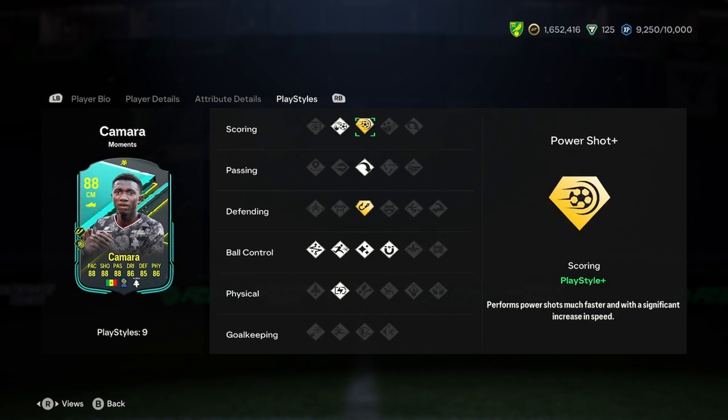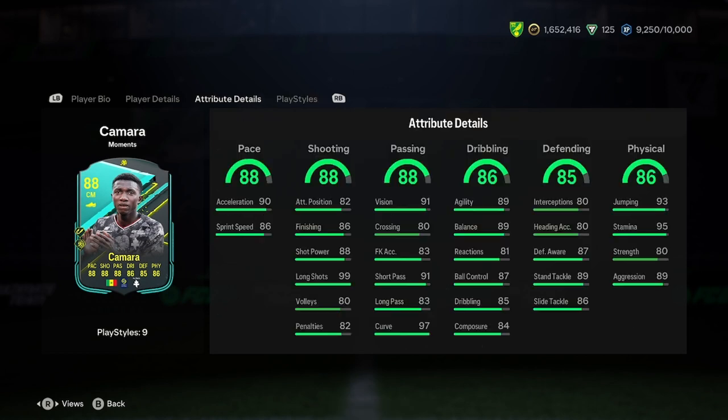Play styles include chip shot, power shot plus, long ball pass, intercept plus, flare, first touch, rapid, technical, and relentless. Pretty good play styles overall.